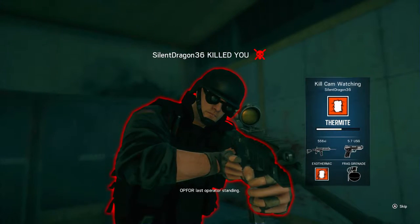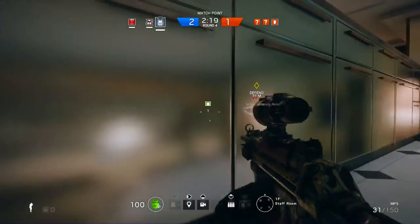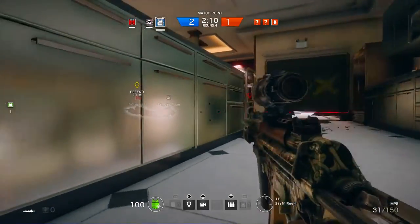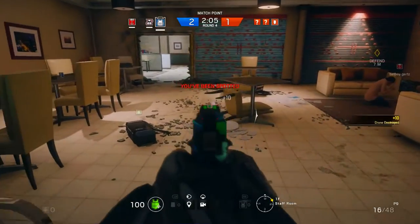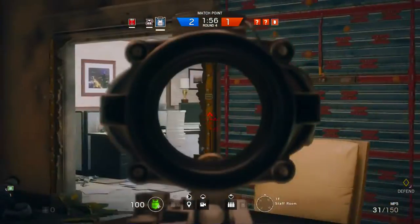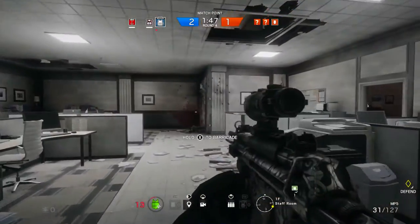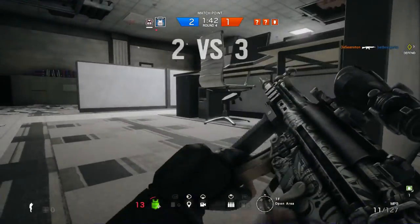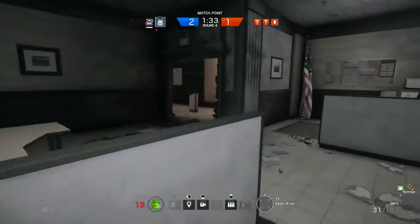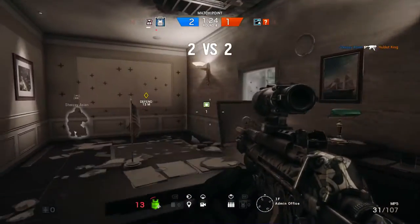I've heard many things about the armor stat and how much damage it actually allows you to absorb. I've heard it allows you to absorb one bullet or a certain percentage of a bullet's damage. I think it overall rounds to about a bullet or so of damage. Taking an extra round in Rainbow Six Siege is extremely useful. Now, Glaz's DMR sniper rifle shoots very powerfully — it can punch through the armor and still two-shot some people. So even with the extra armor, Glaz can still mess your day up very quickly.